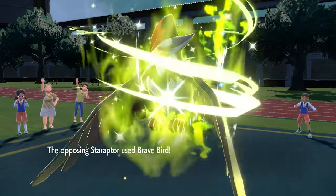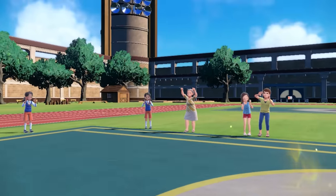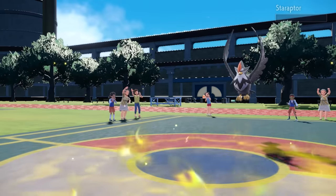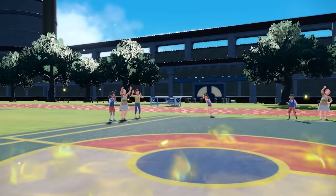That is exactly what happens — Brave Bird takes out Drifblim, but in the process we take out both Umbreon and Staraptor, which is amazing. Staraptor was a huge threat, and Drifblim did its thing. This was a slightly different Drifblim set than I normally use — a lot of the time I go Acrobatics with the Electric Seed, but sometimes we just switch it up.